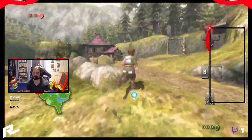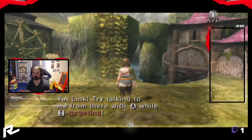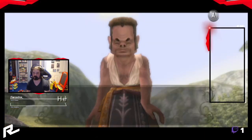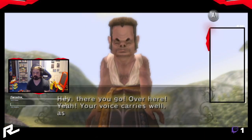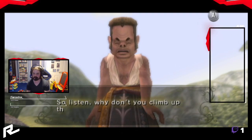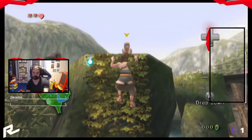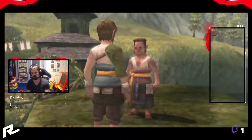Our first objective is to find a cradle. Now we've got the Z-targeting right. Climb up to find it — she just ran up. It's the same principle as using the ladder from earlier, and there we go.